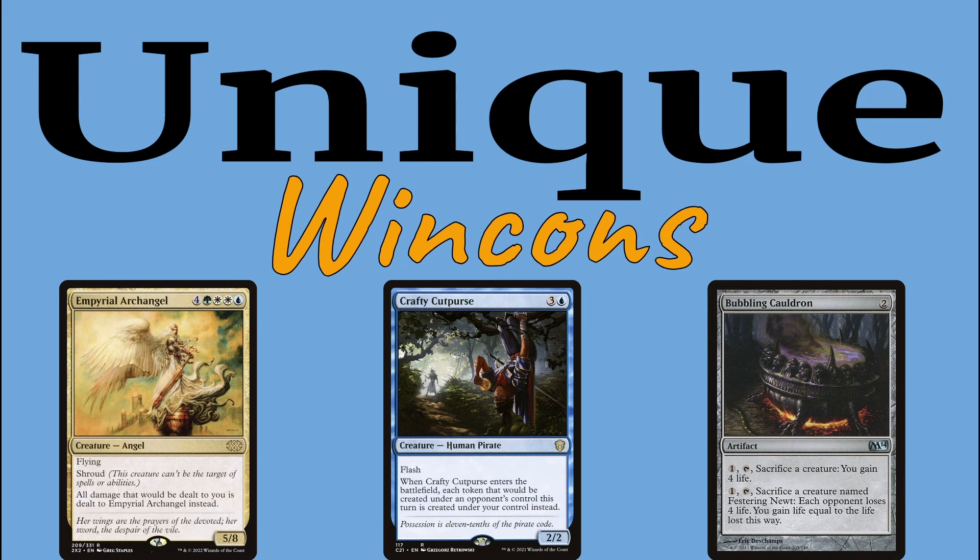I should say off the bat that these combos are not going to be in the same league as something like Demonic Consultation Thassa's Oracle. I anticipate that people in the comments are going to say that these win conditions may be too slow or too janky to actually be considered win cons at all, and that's totally fine. There is no universal decider that determines if something is or is not a win condition — it really comes up to somebody's interpretation.